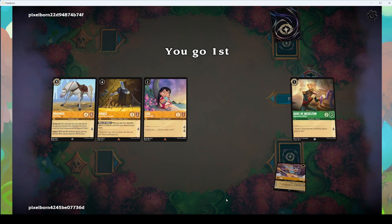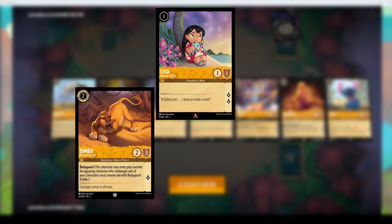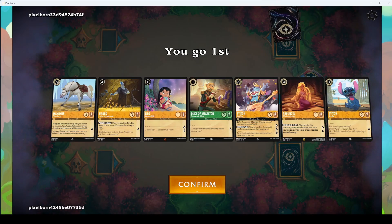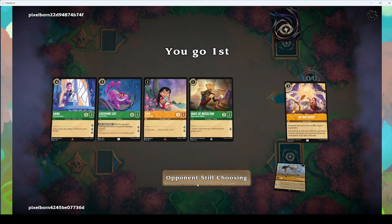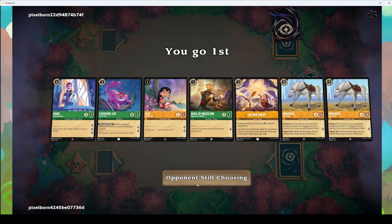We're going first as green-yellow aggro, which is pretty huge. Our perfect starting hand would be Lilo into Simba, although Lilo into Flynn Rider is also very good. When deciding to mulligan I like to look at my 1, 2, and 3 drop curve, and I'll aggressively mulligan to try and get that starting setup. For this starting hand we have a Lilo and we'll keep the Duke of Wesselton probably as our first ink. Unfortunately we mulligan into 2 high-drop Maximuses and we're still lacking a 2-drop, which is pretty unlucky, but we do have a turn 1 Lilo going first.